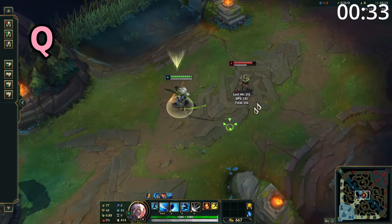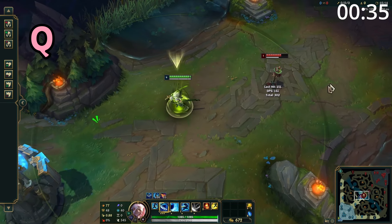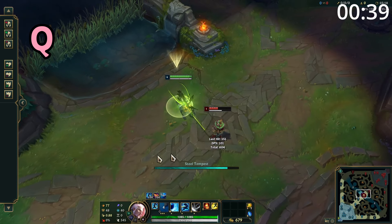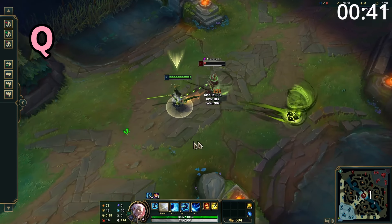Yasuo's Q is a straight line skillshot which deals damage to all enemies hit and grants him a stack. When he has two stacks, it changes the next Q use to a long range skillshot which deals damage to and knocks up all enemies hit.